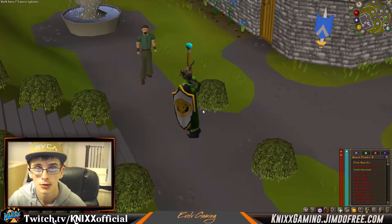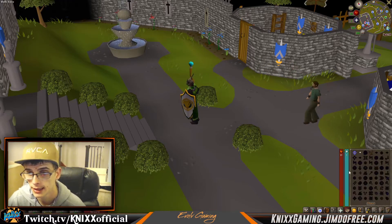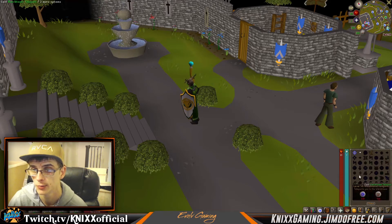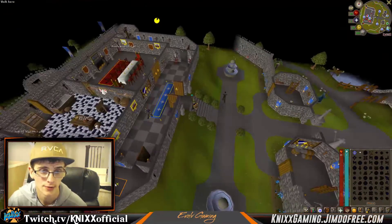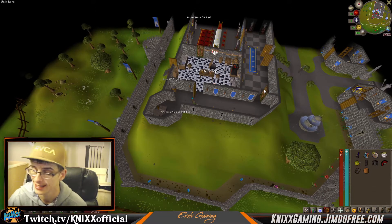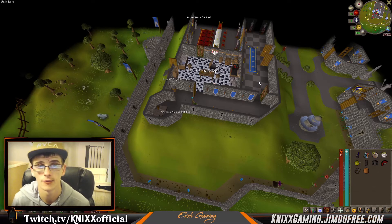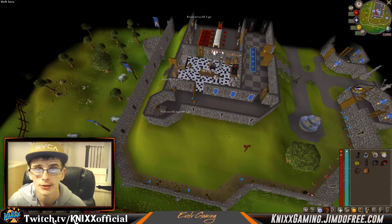I'm here in Lumbridge. If you don't know how to get to Lumbridge, for our new players, you're going to cast the home teleport from your spell book and you'll teleport right here. Go inside Lumbridge Castle and talk to the cook. You're going to ask him what's wrong and he'll explain that he has to bake a birthday cake for the duke. You basically just have to collect all the ingredients — ask him where they all are and you should have started the quest.